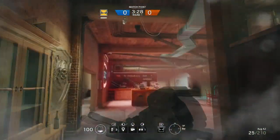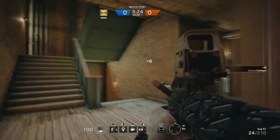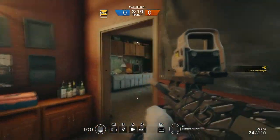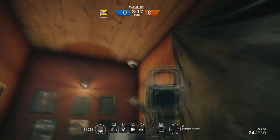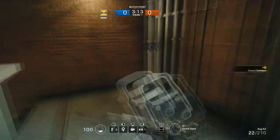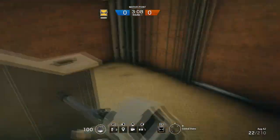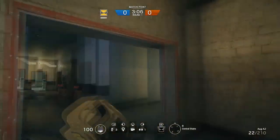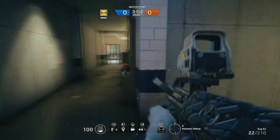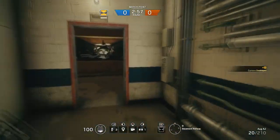Everybody knows the bar's camera - that's infamous. Third floor where all the cool stuff happens, the bomb room's normally there. There's a camera here. Let's go back down - we're on this side. You guys always know there's going to be one here because it watches both hallways.